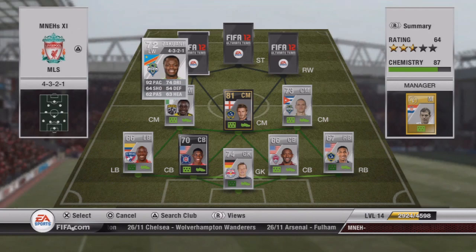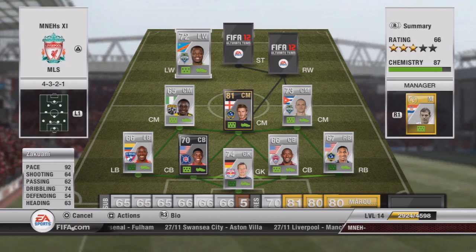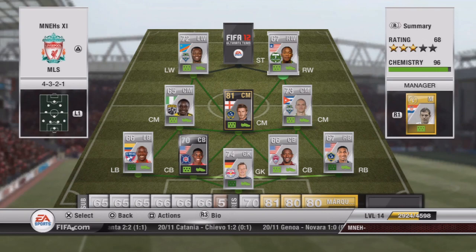Our forward three starts with Zakiwani — David Beckham costs about 20,000 coins by the way, sorry I didn't mention that earlier, but that's because he's an inform. Now Zakiwani: he's got 92 pace and 74 dribbling, which is not too bad for a rare silver player. He's going to cost you about 5,000 coins. Zakiwani is a really good player because being right-footed he can come in from the left wing and perform a really nice finesse shot into the top right-hand corner.